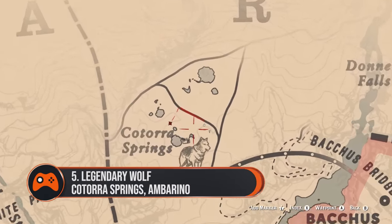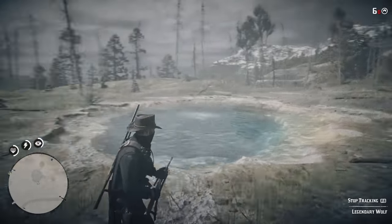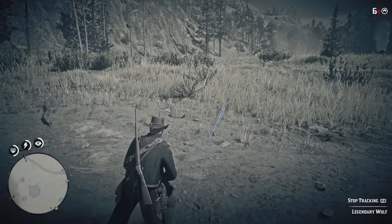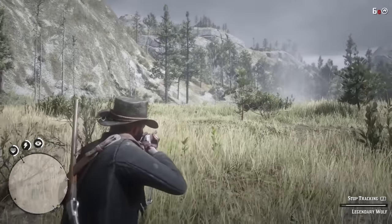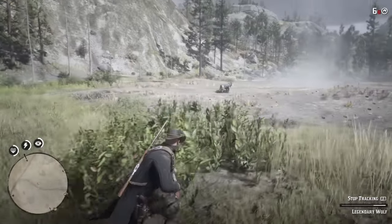5. Legendary Wolf, Katora Springs, Amberino. You really can't miss this wolf's hunting spot. This graceful predator can be found among the geysers in Katora Springs, southwest of the Wapiti Indian camp. Thanks to the beast's close proximity to the reservation, it's likely that you'll stumble across the springs while completing one of the story missions. A single shot to the heart with the Springfield Rifle should put Wolfie down in one.